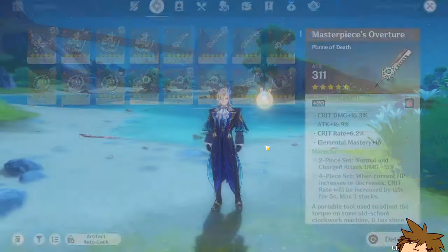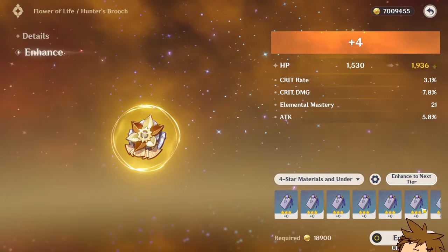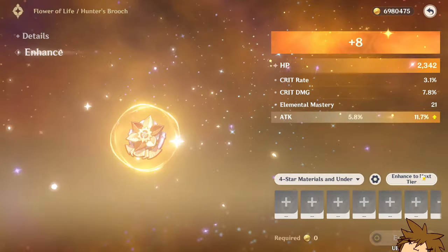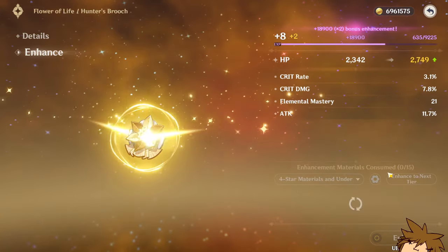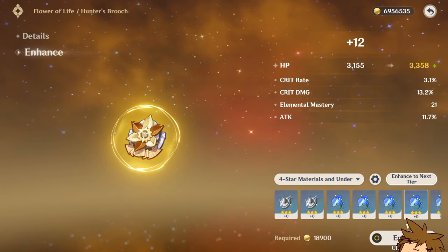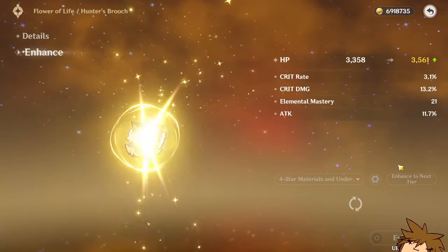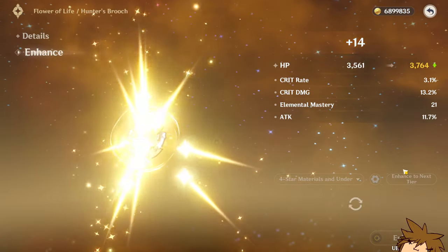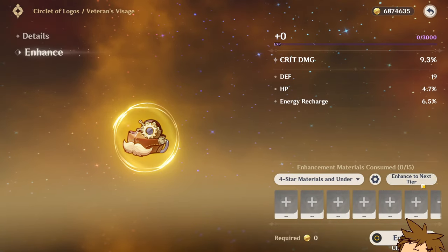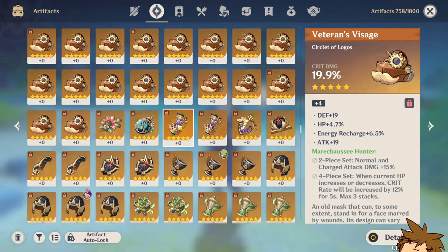It did not improve. Get some HP damage or energy on this - got attack percentage, of course. It's fine, because we're going to get a crit damage here. Got attack percentage again. This needs to hit a crit damage. Okay, it did, but it is a really low roll. Please, just do this one time. Get a crit rate on where we have. It did not. It missed. It missed. It missed.